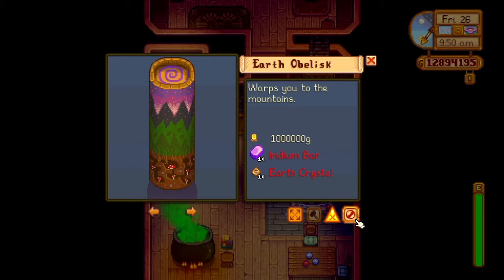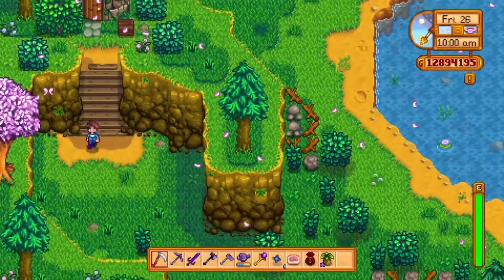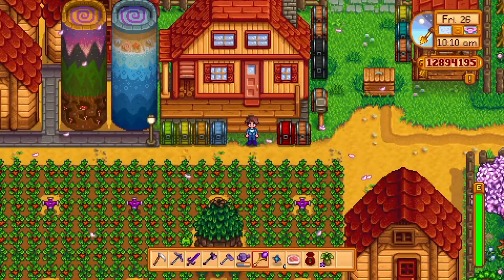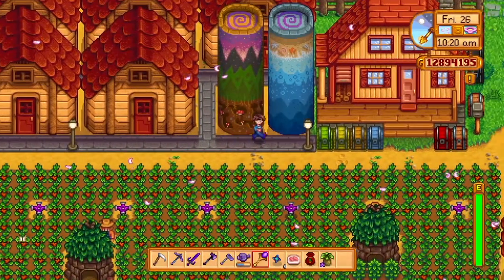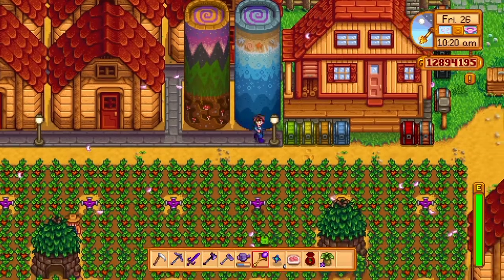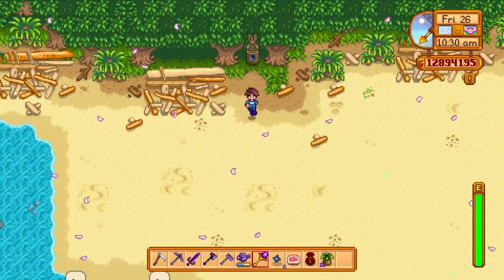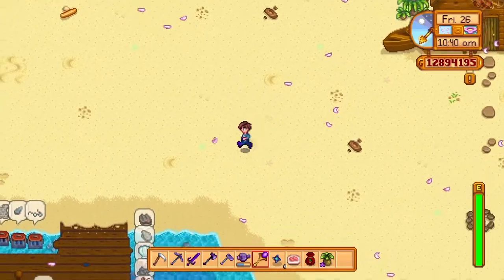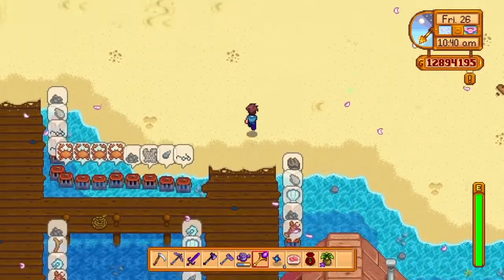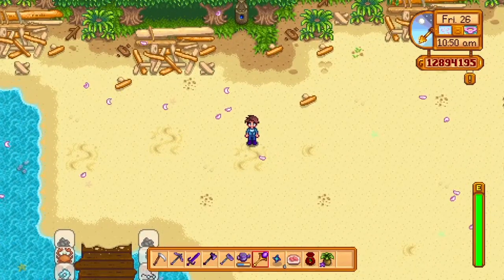These are super useful items. I thought they were super expensive, which is why I didn't get them at first. I'm going to show you how to use them and what you can do with them. Back on my farm, here are my two obelisks — the water and the earth. The water obelisk teleports you to the beach instantly. It's nice because you can empty crab pots or collect shells on the beach — easy transportation.